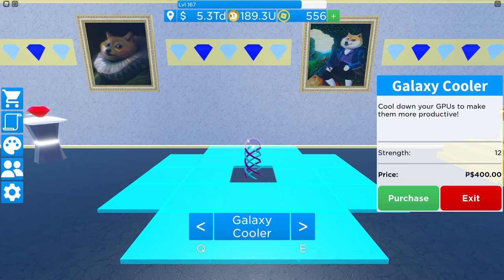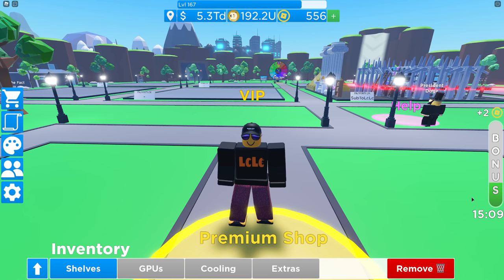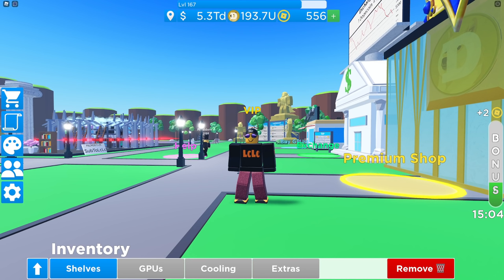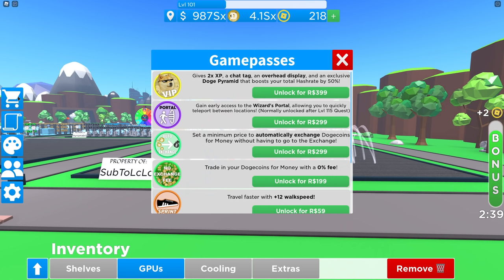This is a thousand premium coins and it is the best item in the game — it doubles your Dogecoin mining rate. If you can save up for it, brilliant. If not and you've got some Robux, I recommend you buy premium coins. Buy the 1200 pack here for 699 Robux and get that Dogecoin statue to double your mining rate. If you only have a few Robux, I spent 399 here on the VIP tag, which gives you a 50% boost to your mining rate rather than the 2x boost from the statue. It's half the price.